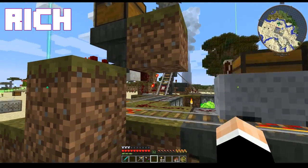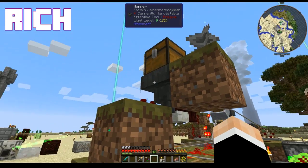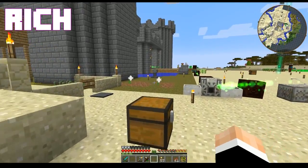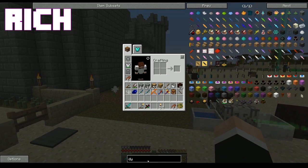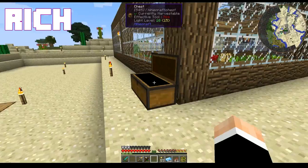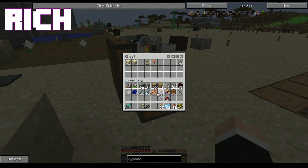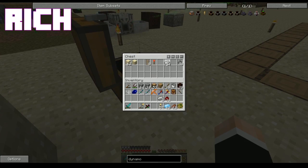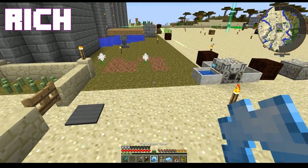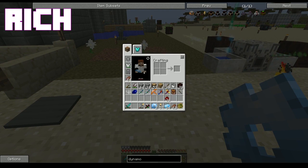That seems like the opposite of what I wanted. Let's do this — we need a dynamo. Specifically, we are making a hippie dynamo. A hippie dynamo? Really? A hippie dynamo. It's flower-powered. I can tell. A couple of mana stew, gears. I need a coil — I need a mana coil, which means I need a silver ingot. Have we got silver? Yep, it's in the storage system.